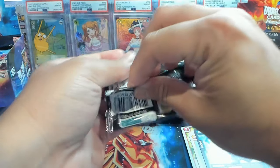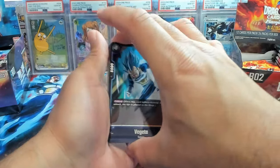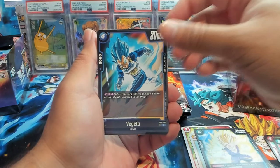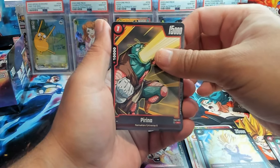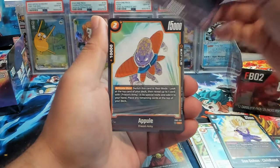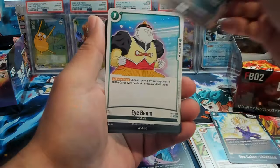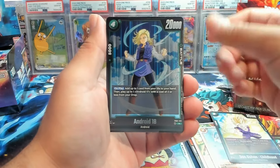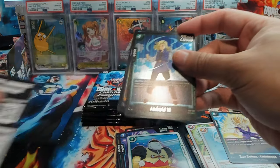We'll dive back and forth between the two sets and see what happens. We have a Vegeta, an Android, a Birder, Hercule, Sunel, Apul, Zamasu, Nail, Eyebeam. Android 18 as our first rare and Trunks as our second rare.